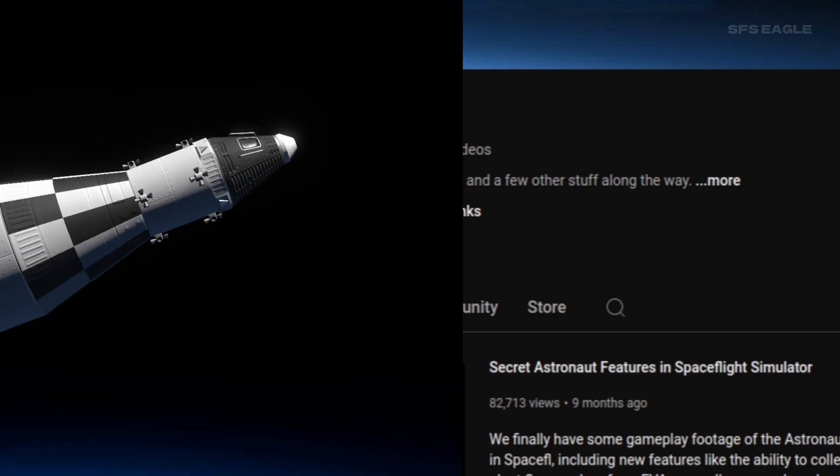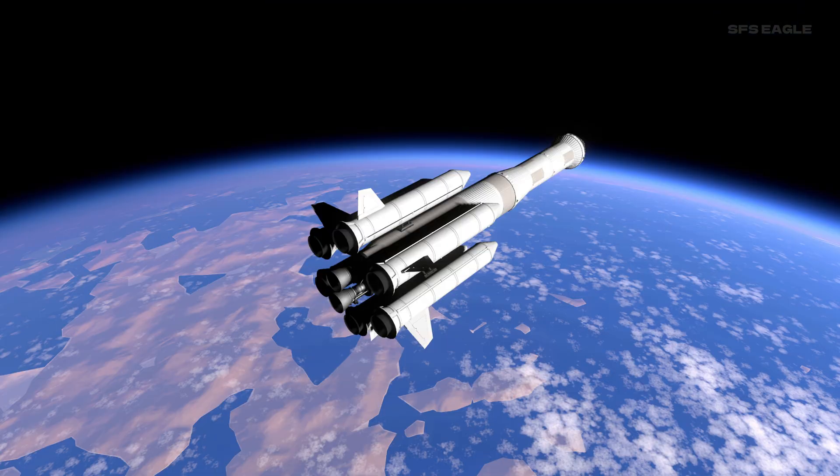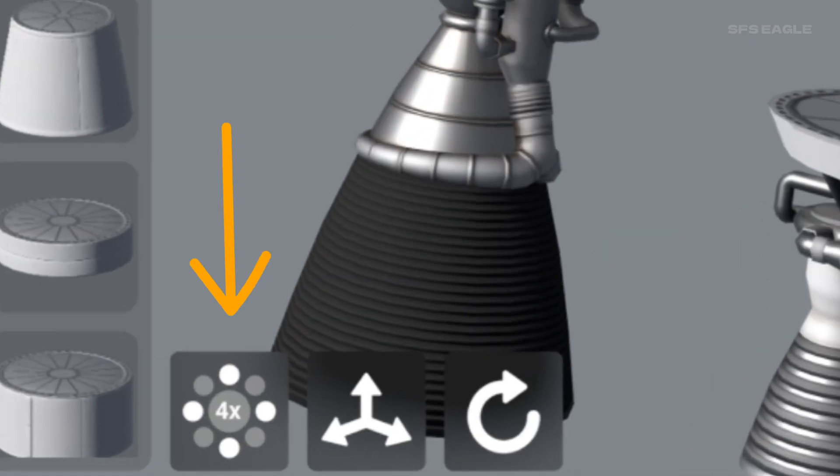Starting off with it all, you will soon be able to build and launch rockets in 3D in a new separate game. The style and UI is very similar to Space Flight Simulator 1, with symmetry mode, what presumably seems to be axis controls since it is 3D, and a rotate button.